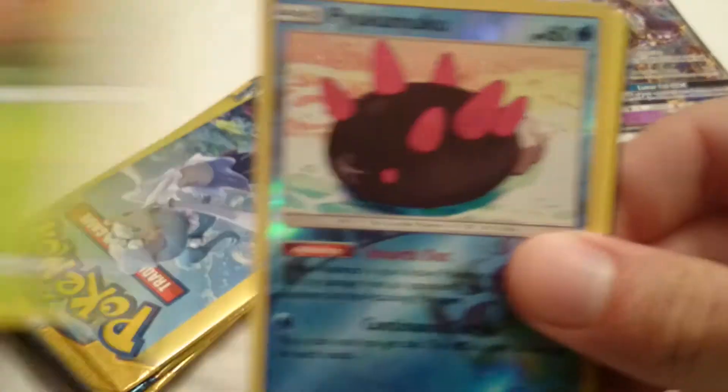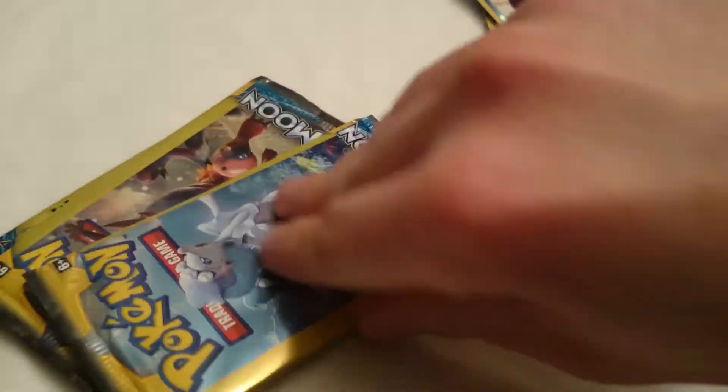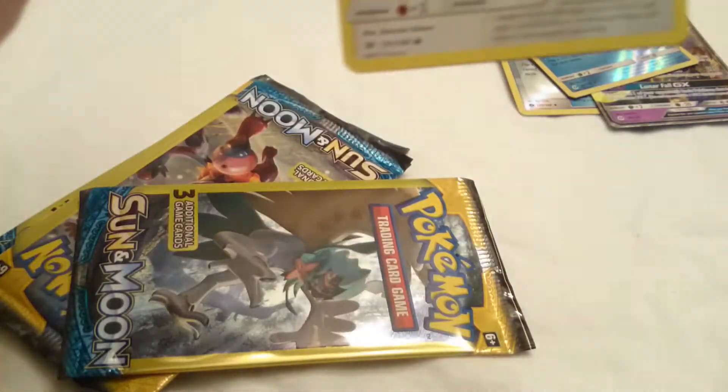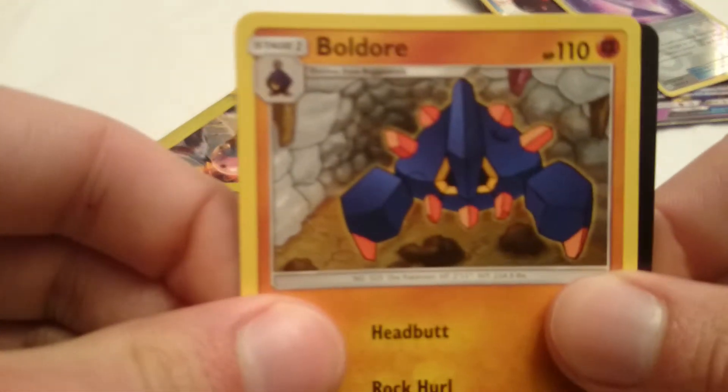Round 2. We got ourselves a Paris, a Pukumuku Reverse Hollow, and a Metapod just hanging out on a damn tree. Let's see what we got with this. We got ourselves a Stuffle, a Poison Barb Reverse Hollow, and a Boldore.